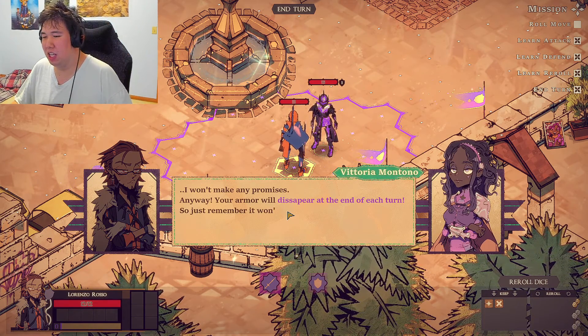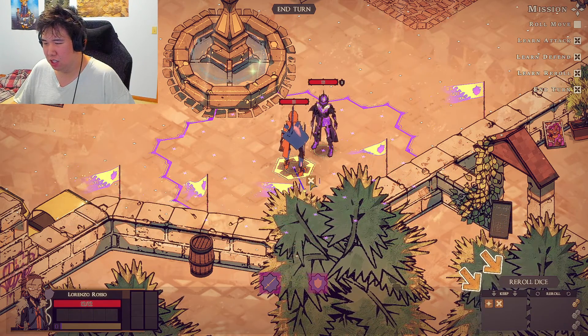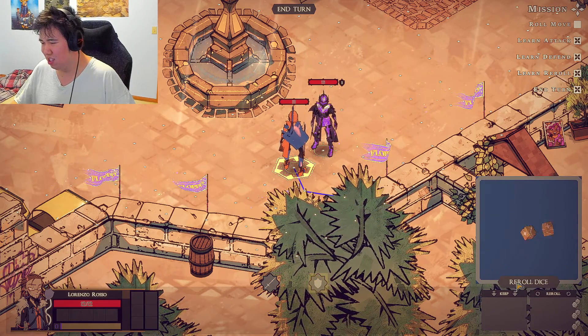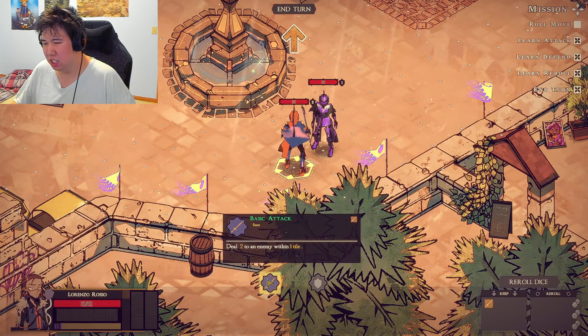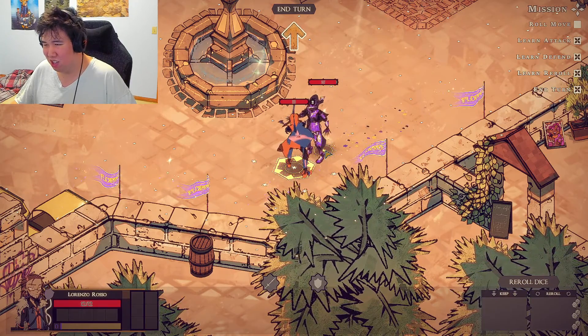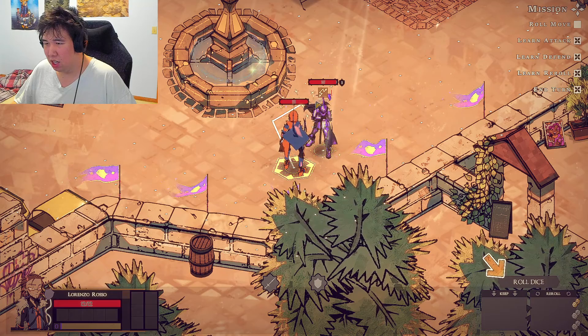My attack went to armor — okay, let's never do that again. I won't make any promises. The armor will disappear at the end of the turn, so remember it won't last forever. Reroll attack and defense.